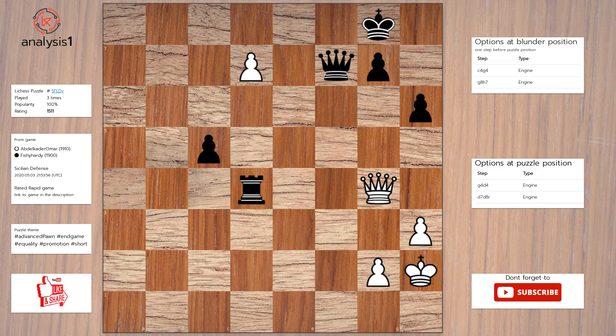Checks in this position are: promotes to queen check, promotes to rook check, queen takes pawn check.